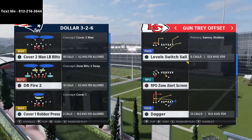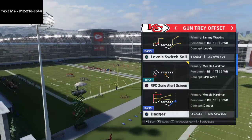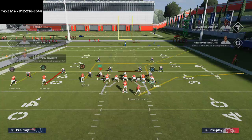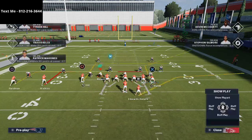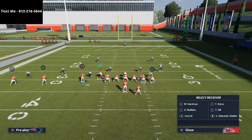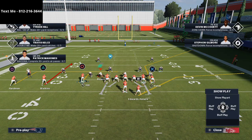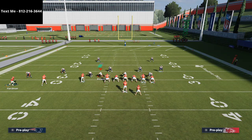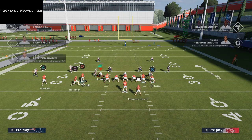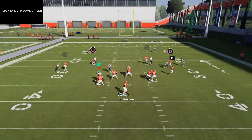The play we're going to cover first is Levels Switch Sail. This is a very simple play. What I like to do is take Tyreek Hill and put him on a hitch route, take Sammy Watkins and put him on a curl route, and take McColl Hardman and put him on a fade, motioning him to the right side of the screen. This serves as a really nice base play out of this formation.